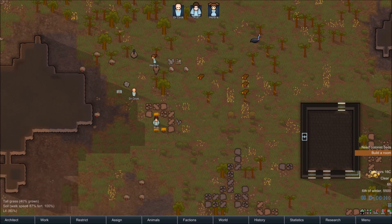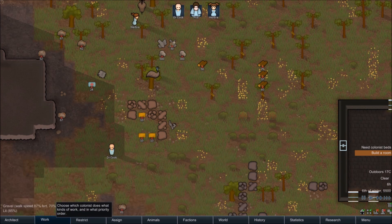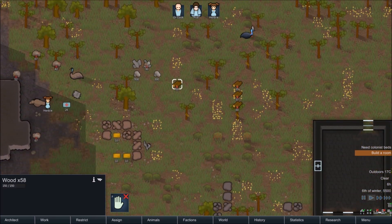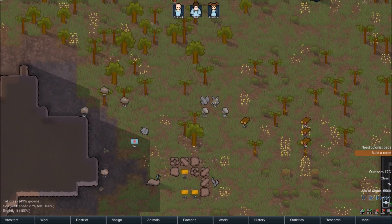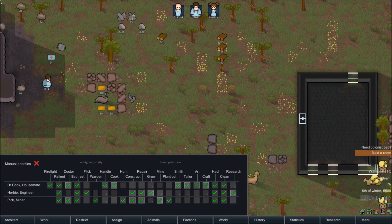Now some of their work priorities are going to be a little weirdly set, so we're going to check those out. These items on the ground that arrived with them have red X's on them, which means they may not necessarily interact with them properly until you take those off. They won't move them to storage yards either with these red X's, so I'm just going to take those off so they use them as a resource as soon as they need them. Next we're going to check their work priorities. Green tick means they will do the job. Empty box means they won't. No box means they can't, or one of their traits stops them from performing that function.